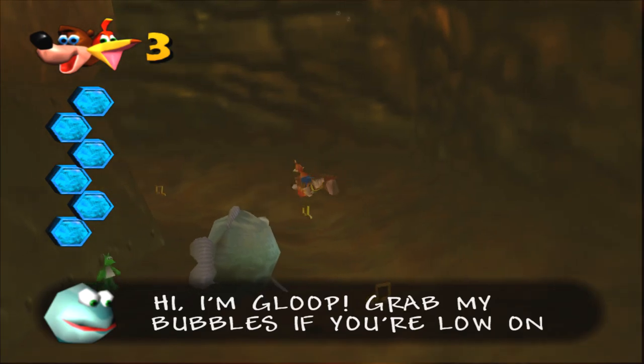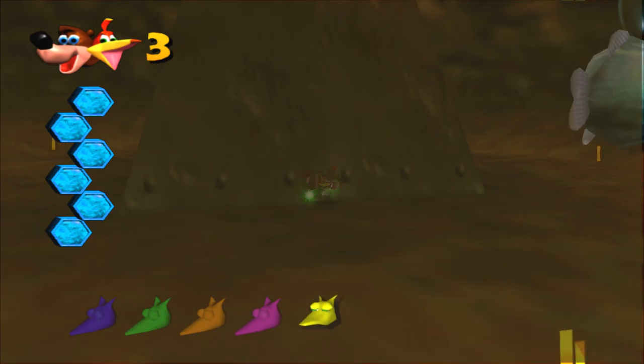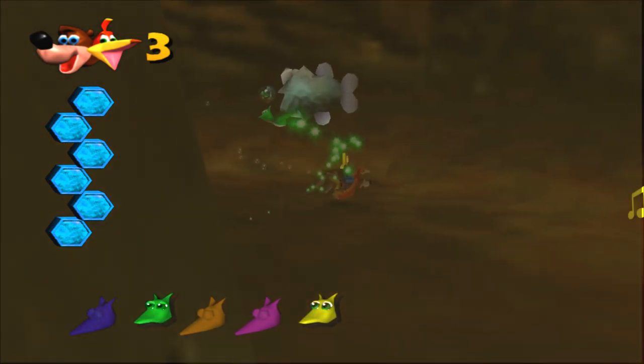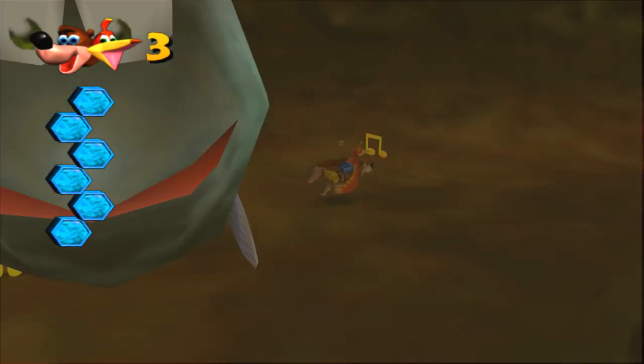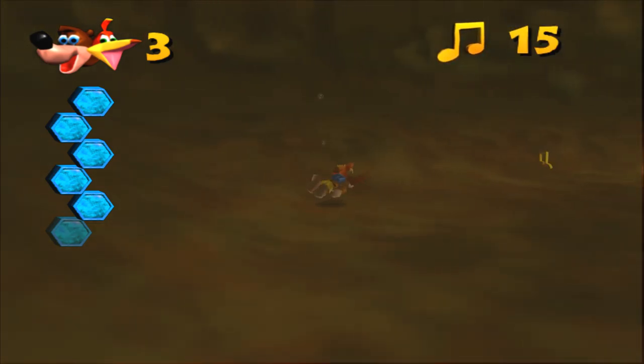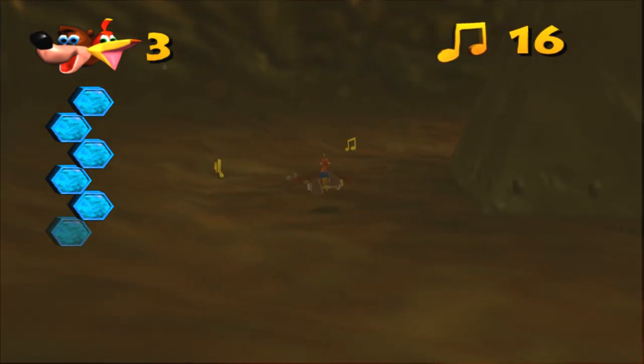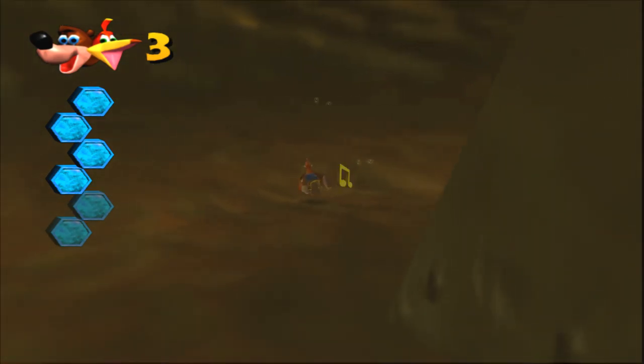This is Gloop — it'll really help us out here. Thanks, Gloop. We got the green Jinjo. Some notes around here. I know that if you hold the R button it'll help you, quote unquote, swim better.